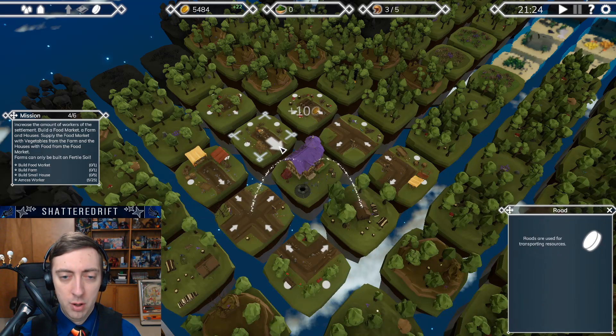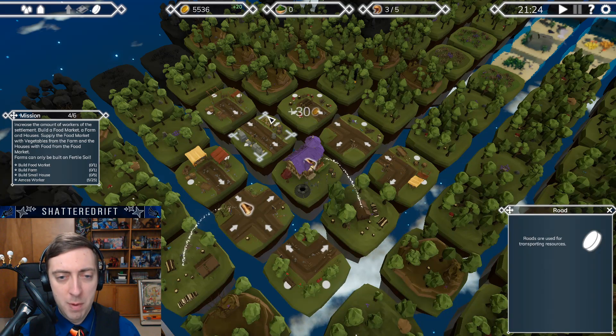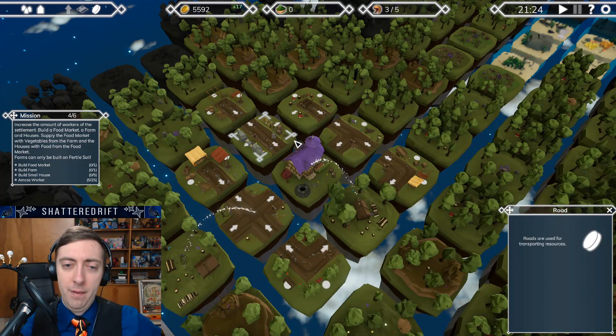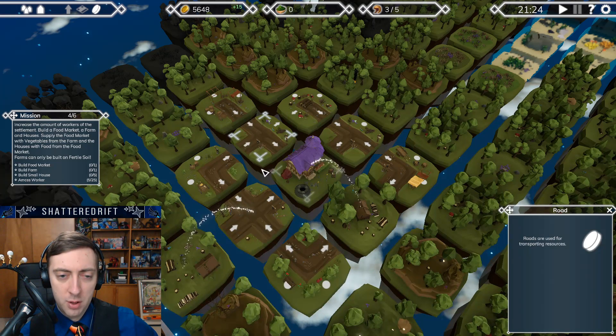Build a road. Hopefully this will shoot stuff out in each direction. Maybe it doesn't. Interesting. So the only ways I can have things go two ways, it looks like. Oh, that's the reason why — because it's doing that.